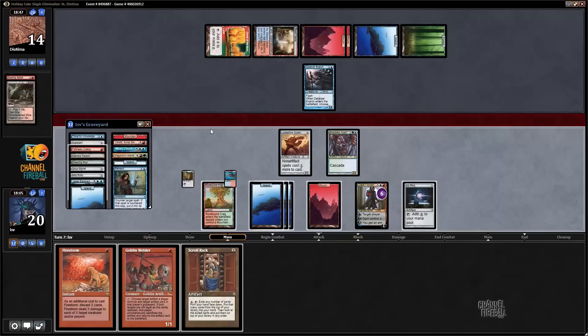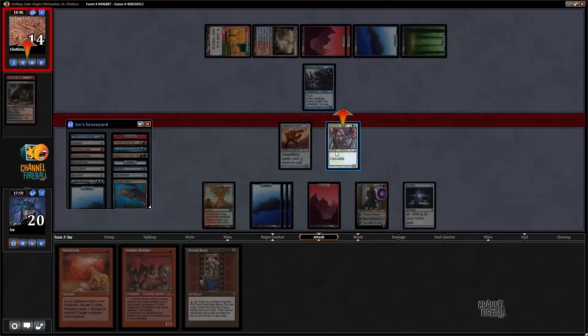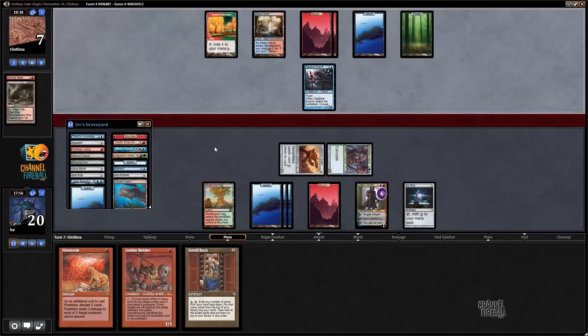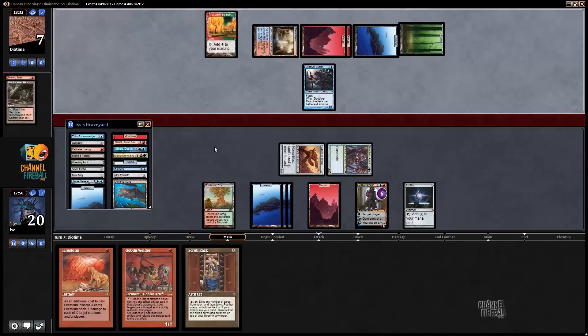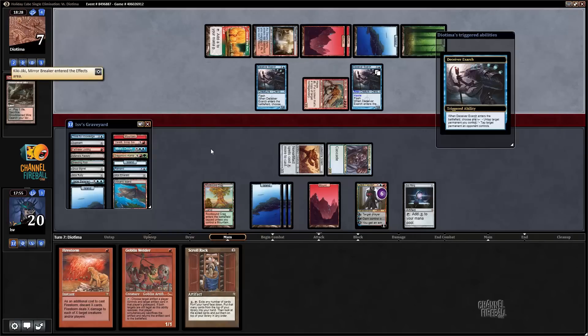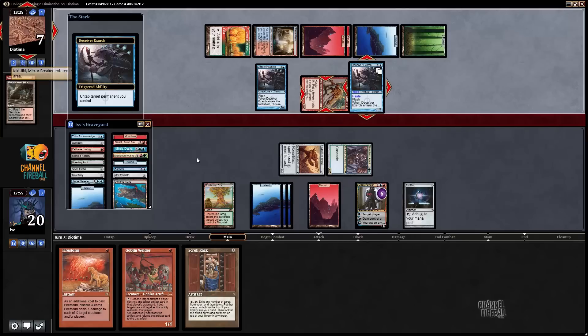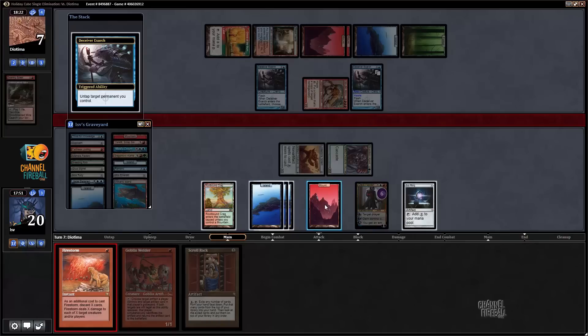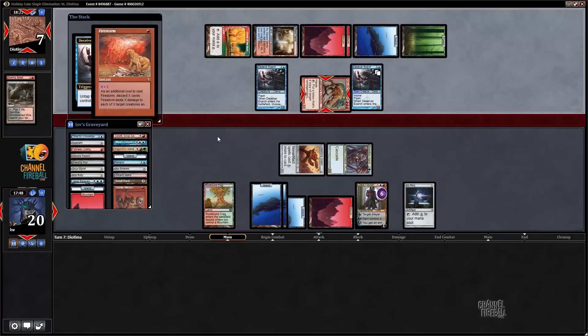I should attack — I don't think my opponent is going to block. Pass the turn: my opponent taps out for Kiki-Jiki, I let it resolve, and then I Firestorm the Kiki-Jiki for two and my opponent for two, putting them down to five. My opponent goes for Kiki-Jiki — it resolves, makes an Exarch copy targeting to untap Kiki-Jiki, and I respond to that. One and two face. Discard two cards — nice little sideboarded Firestorm.